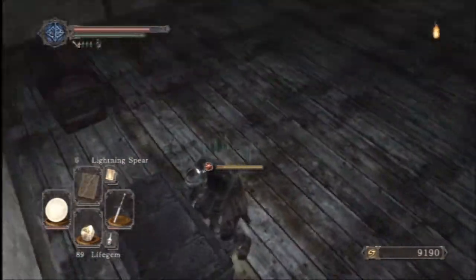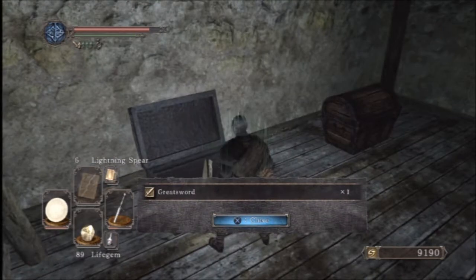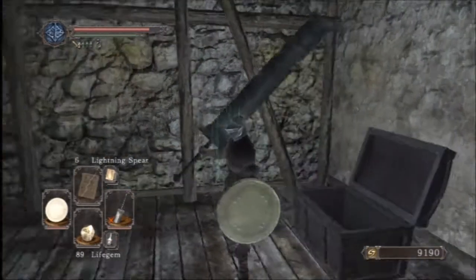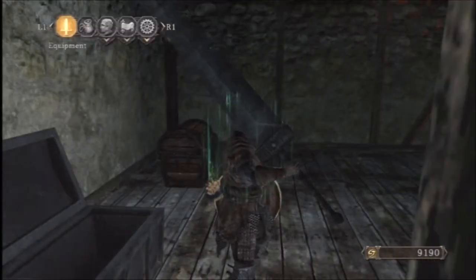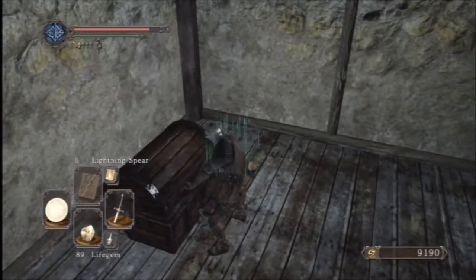Alright, there's a few items here that I can get my hands on. For starters, the Great Sword. I might as well show you what the Great Sword looks like. Look at this, guys - this is so largely impractical that I can't even help but laugh at it. This is one thing I do like about From Software - they do some of the most impractical things with their weapons.